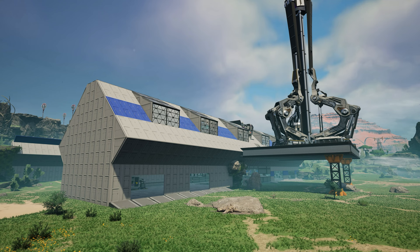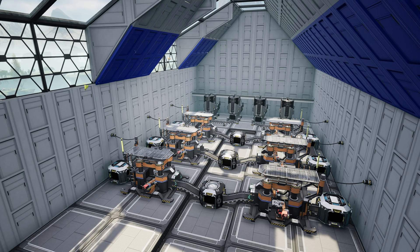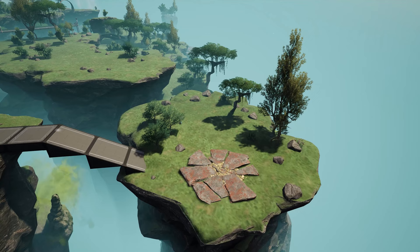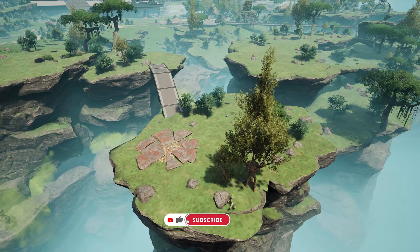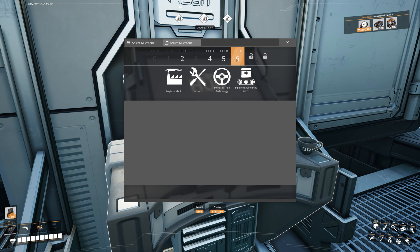Hello out there, fellow fix-it engineers! Welcome back to another episode of How to Satisfactory. In the last episode we added a brand new extension wing to our factory to start making quickwire, but there is one thing glaringly missing: we don't have any caterium coming in yet. The main plan is to use this caterium node to the south, but given its location we're going to need to unlock something new to make this build easier and safer. Let's go over to our handy dandy fix-it hub.